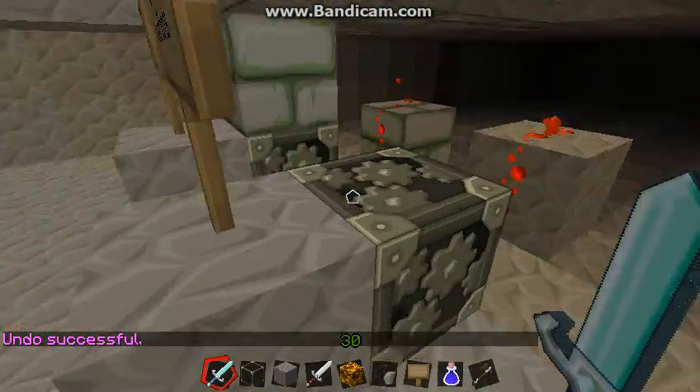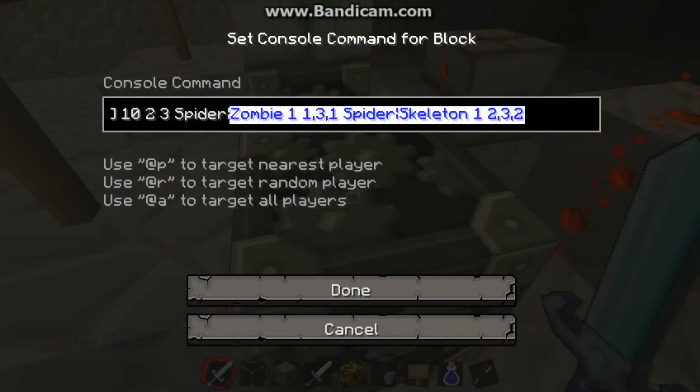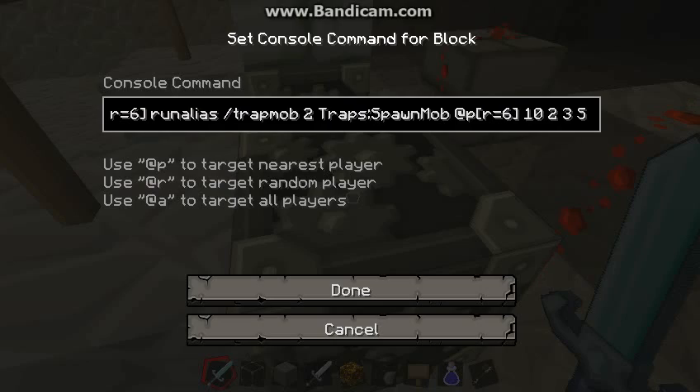It's basically two mob spawn points. All I did was at the end of the script I added another set - one set is spider/zombie with a relative location for the spawn point and a count, and the other one is a spider/skeleton. You can put whatever you want in those slots as long as you use the correct mob types. The only other thing you have to change is this number from a one to a two right after the 'trap_mob' command.